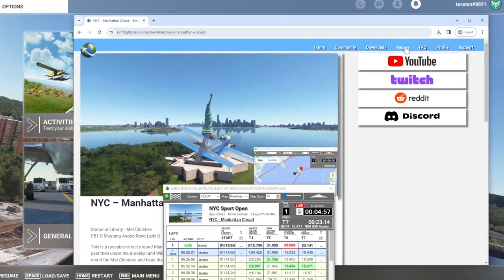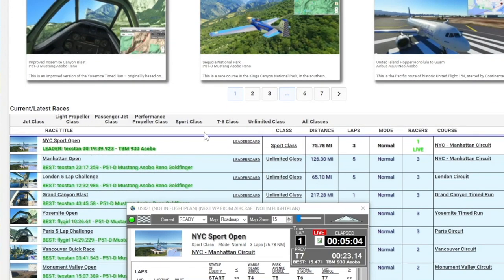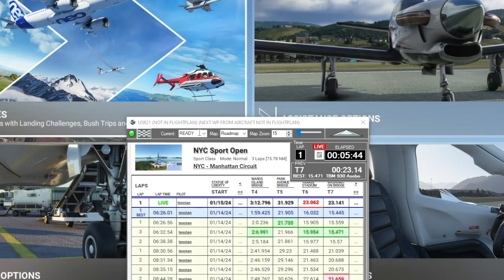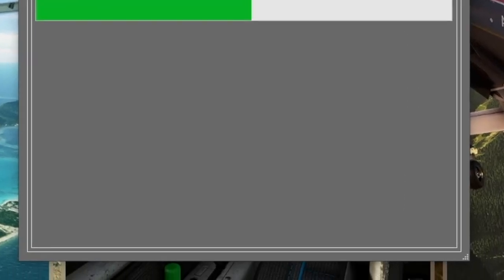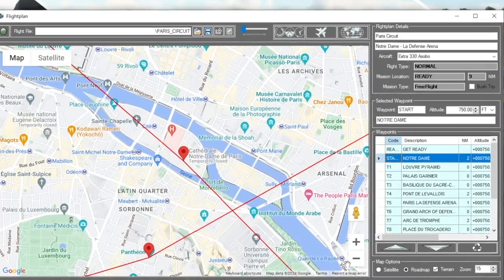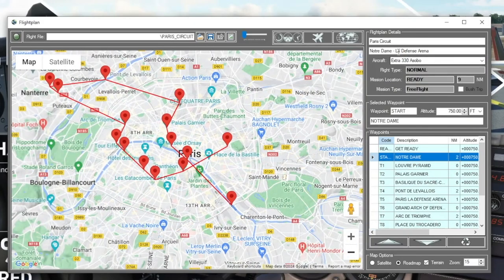Let's go back to the racing page on the website. You'll see the background color has changed and you can see which races have live racers going. If I want to race something else — maybe I'm tired of New York City — I can join the Paris open.